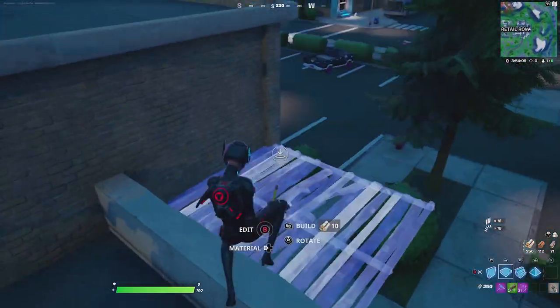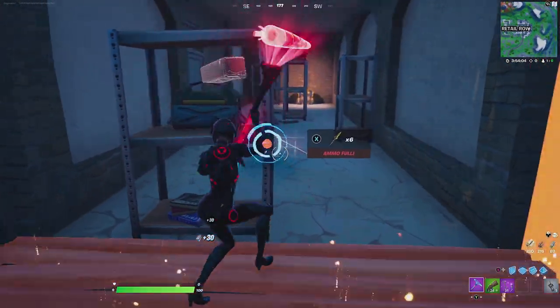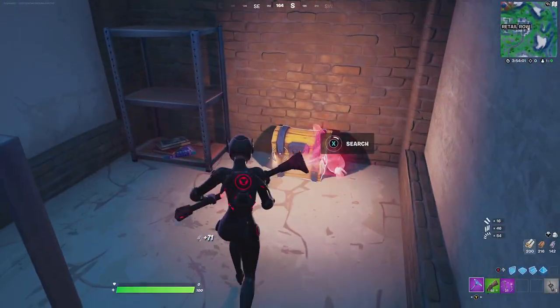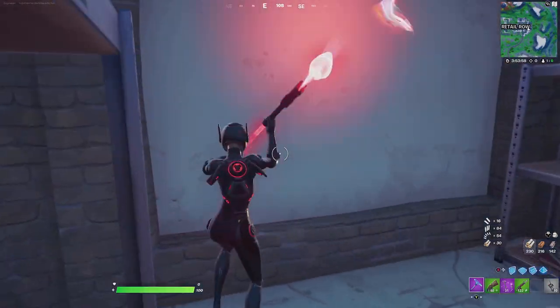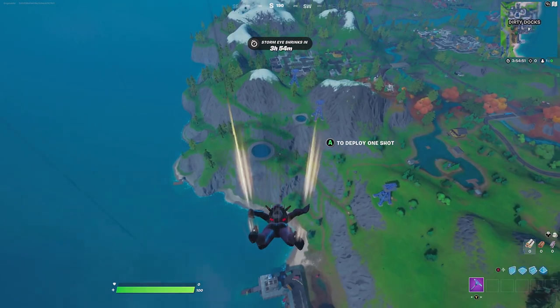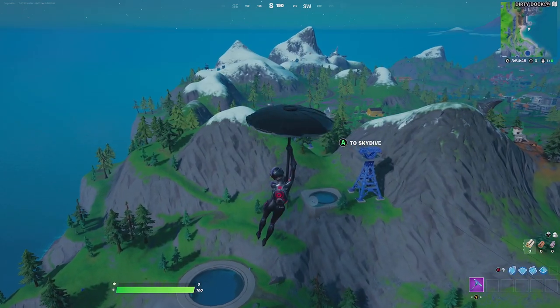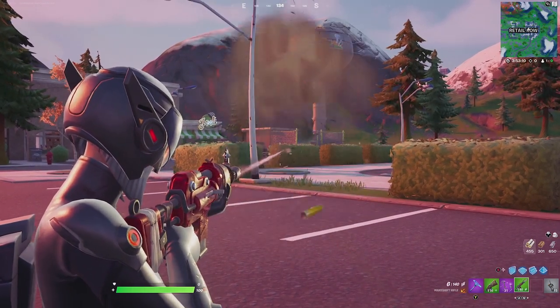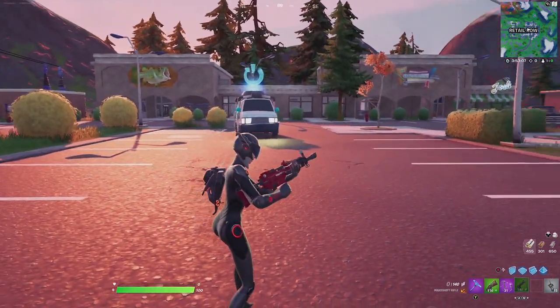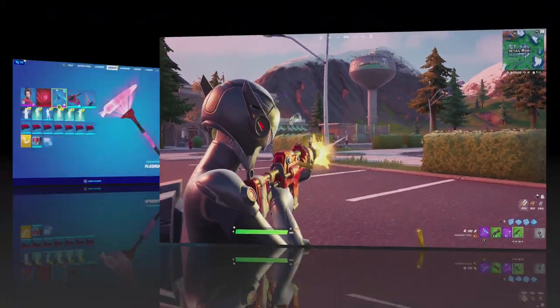For our next red-style combination, we're pairing the plasma carrot with the brute gunner. Even though she has an all matte black finish, if you look closely she has little red lights all over her body. For the back bling we're going with the prospect using the default edit style, since it has a similar color scheme to the brute gunner. For the contrail we're going with the sip ribbons, which is black and white and complements the outfit. For the glider we're going with the one shot, which has an all matte black finish similar to the outfit. For the wrap we're going with the knighted, which has a metallic red with black — and even though it has more black than red, it stands out because of the contrast between the wrap and the skin.